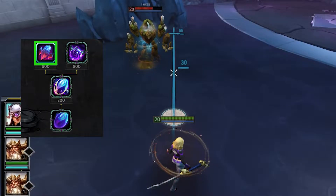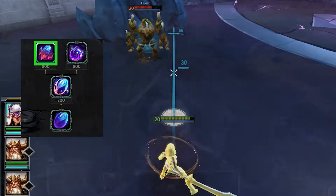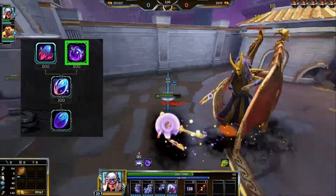Beads makes you immune to CC and cleanses CC. Chaotic Beads sends a missile to whoever applied CC to you. Temporal Beads reduces your ability cooldowns by 3 seconds.